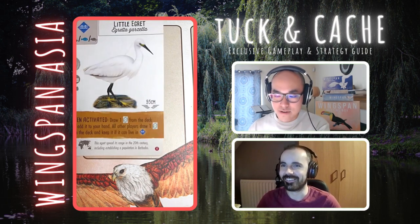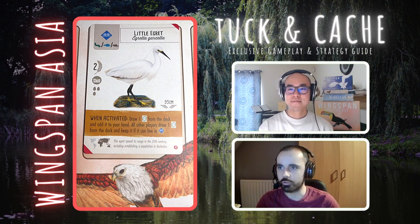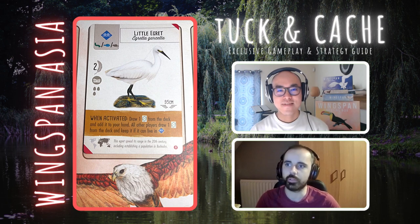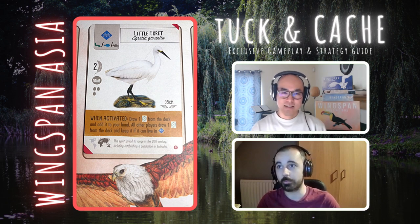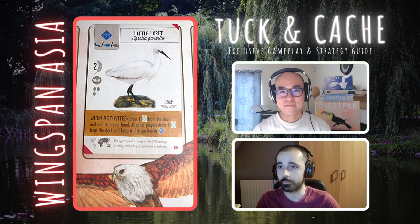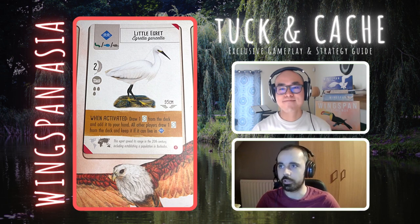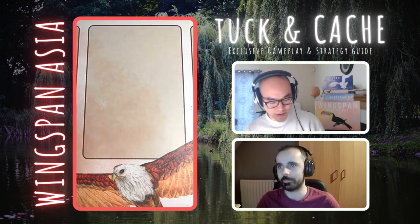Next we have Little Ygritte — another when-activated power. Draw one card from the deck and add it to your hand, and all other players draw one from the deck and keep it if it can live in the wetlands. We did look at a similar power to this that was looking at food cost rather than habitats — a similar kind of idea. When you're paying one food — pretty flexible food — for that early wetlands play, you're guaranteed to be getting that card draw from the deck. Cards are cards, always useful. A pretty safe and pretty straightforward play early in the game.